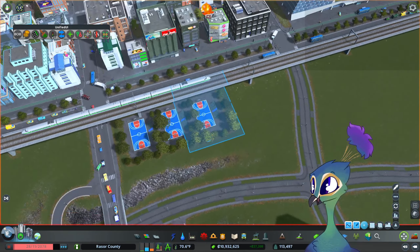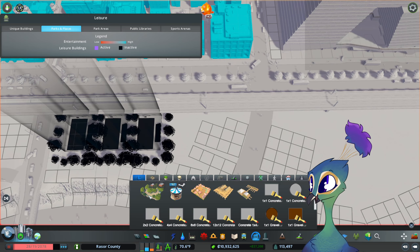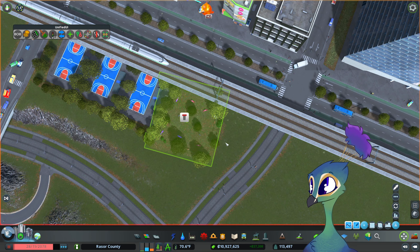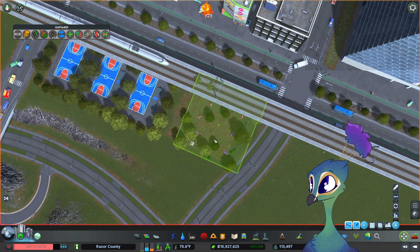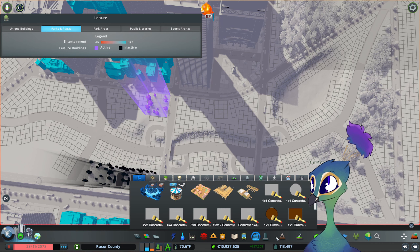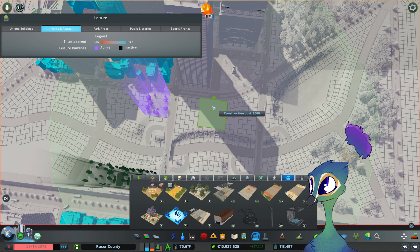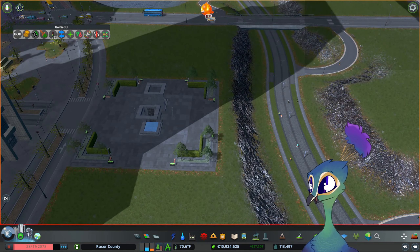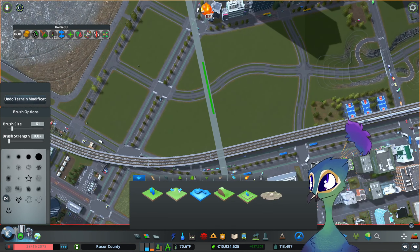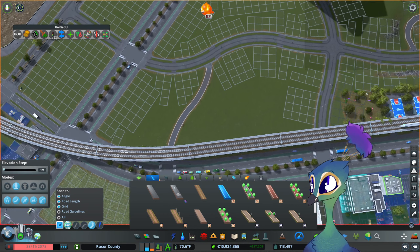I wish I could build stuff like YMCAs — those are usually good for a community. However, I cannot do that in this game. Dog park, dog park. Where are the pedestrian plazas? Can I put one of these down somewhere? Ooh, I like that — that works for me. And then we can add just a couple more trail connections for people to traverse.